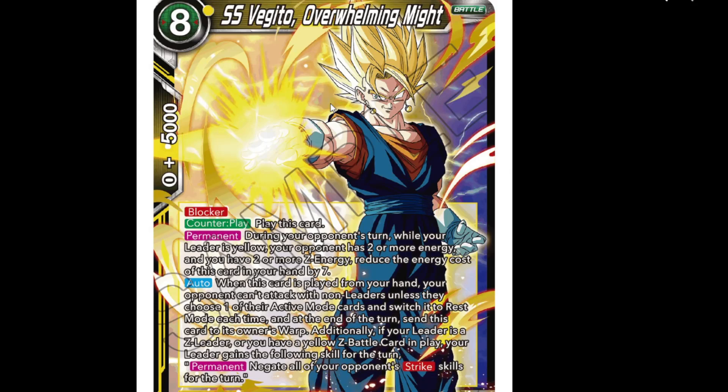Yellow just got an insane, powerful generic card. You play it out as a counterplay, you get that permanent, you get a blocker which you immediately use because it's going away anyway. It'll either die or get warped. Having a Z or Z battle card in play - you can make that happen quite easily. It's gonna be a pricey card.